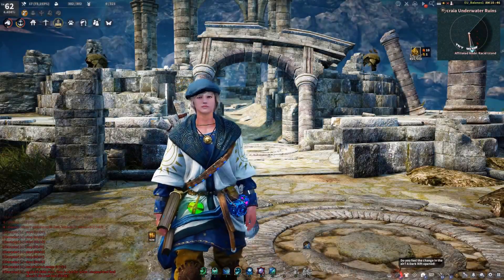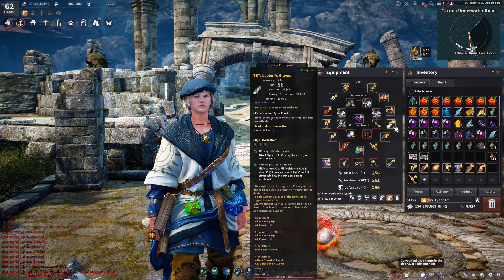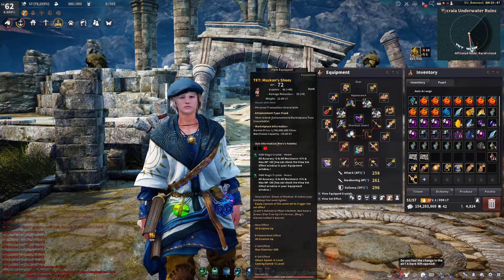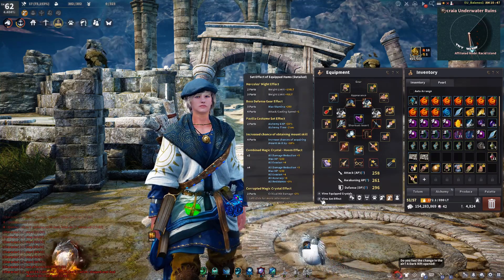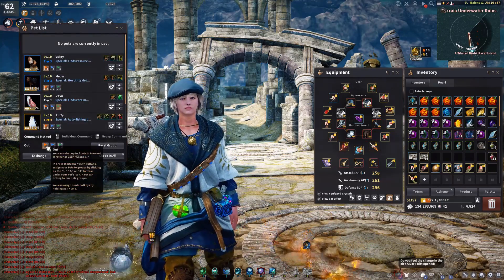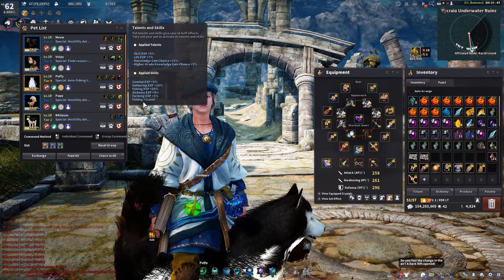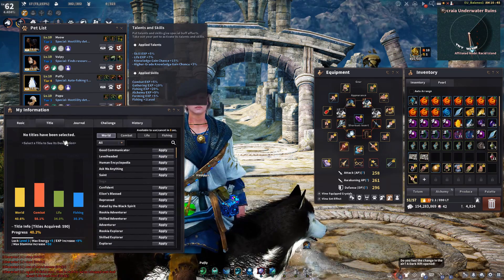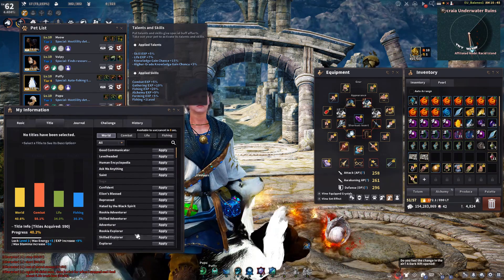Let me begin with my equipment. I grinded this place on my level 62 wizard with 261 AP with maneuver. My gear is pretty much the same as it was on the Stars End video. This area recommends you to have 230 AP, which as always is pretty much stupid because it never mentions if it's with a Kutum, with a maneuver, with a green weapon, or without a weapon whatsoever.